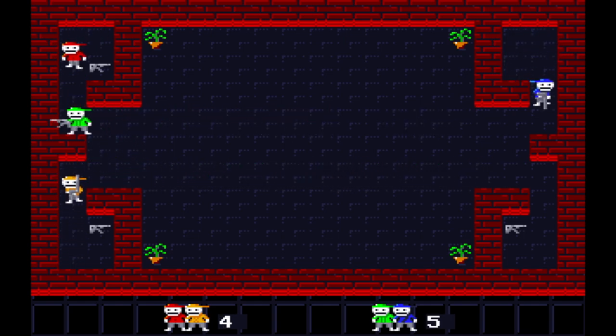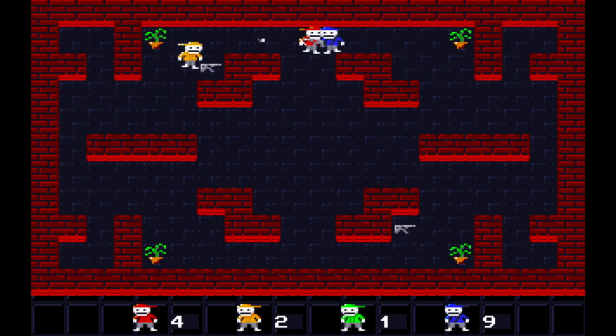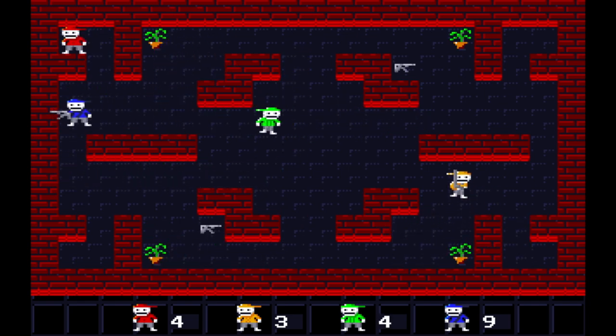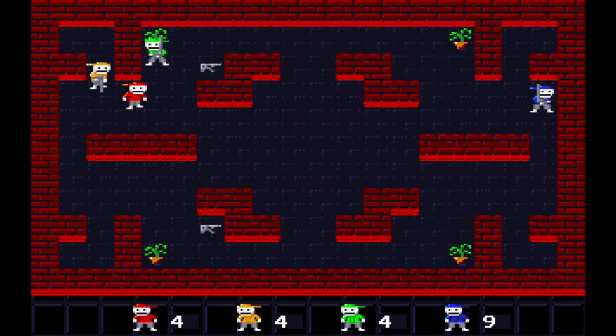This game is written in GFA Basic and it's using the Spriteworks add-on to achieve full 50Hz gameplay on a plain ST. It even has sample playback on the ST. You can play via joysticks, keyboard, and with Jagpad on the ST.